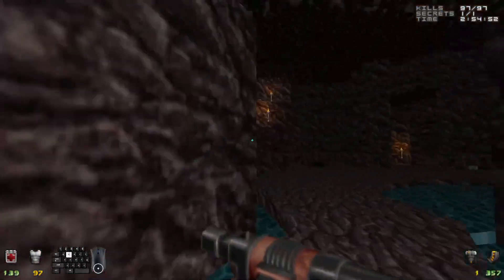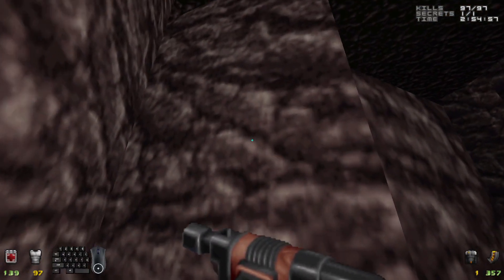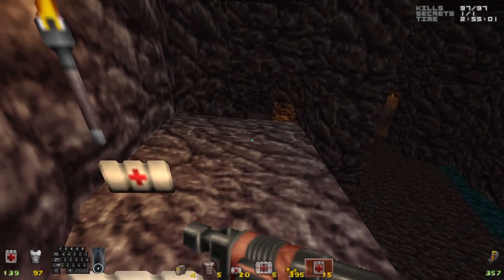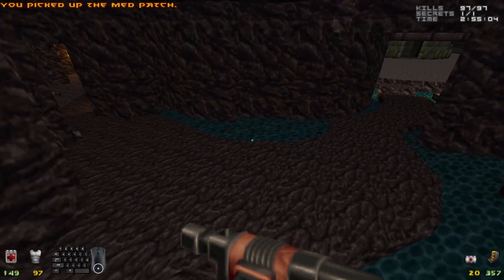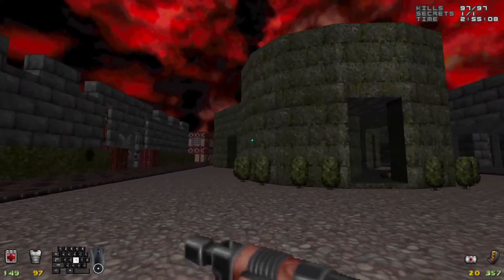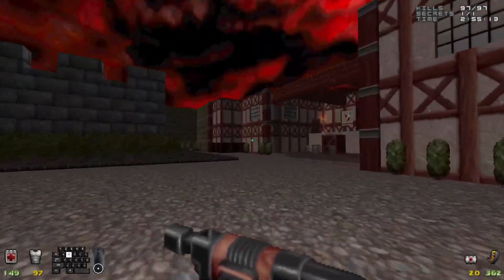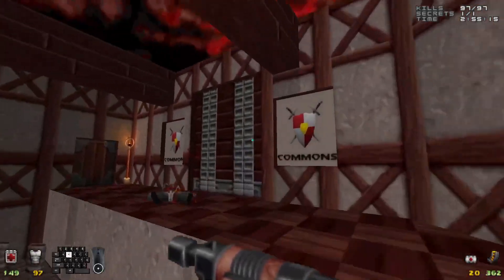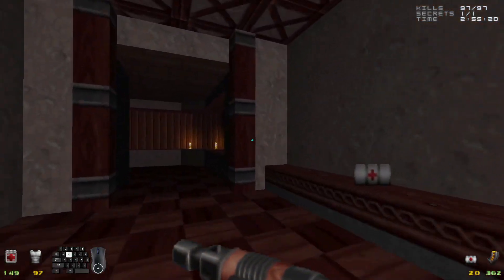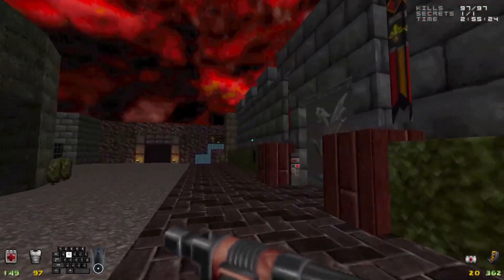What about the non-secret stash inside the little cavernous area here? Is there any bullets up here? If there were, I already picked them up. That's okay, no big deal. I got a magazine there. But what about inside here? Nothing else. Okay, didn't think so. That is a-okay — we'll find more in the next map.